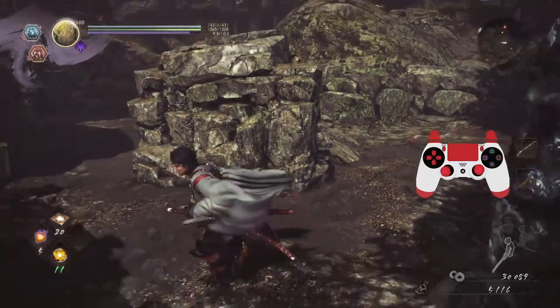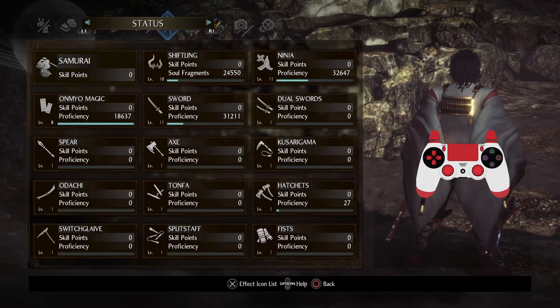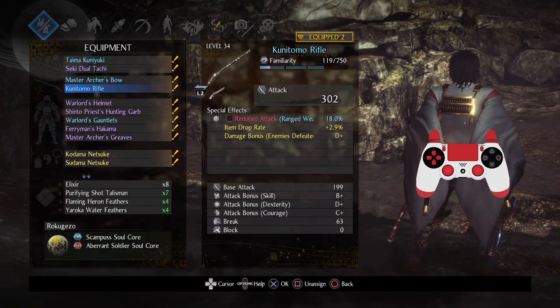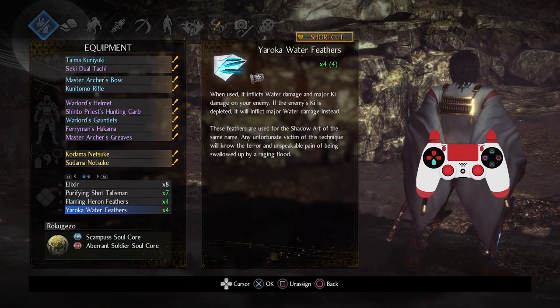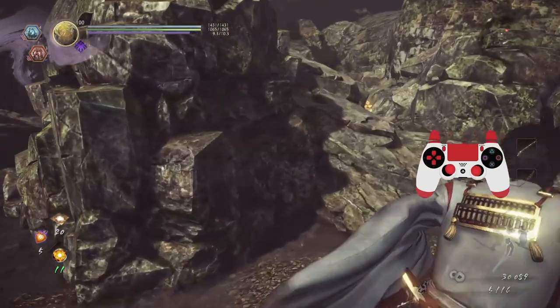Wait, why do I have enemy sense? I shouldn't have any — what is giving me an enemy sensor? I'm confused. Maybe it's just a special thing, but you see that red dot — that's going to be a kappa.